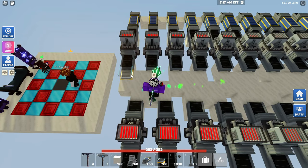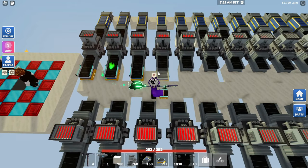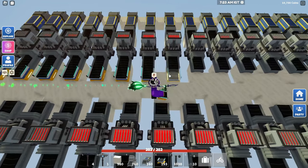Now we've got to place all the conveyors. This can be tier one, but I'm going to be using tier two. We're just going to place these right here on every single smelter.